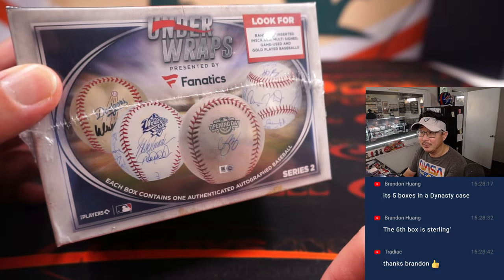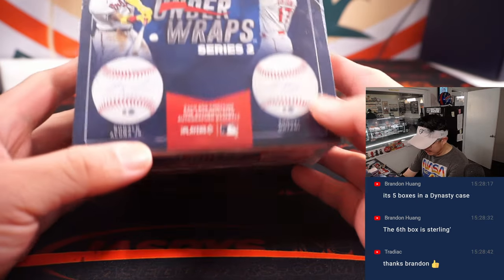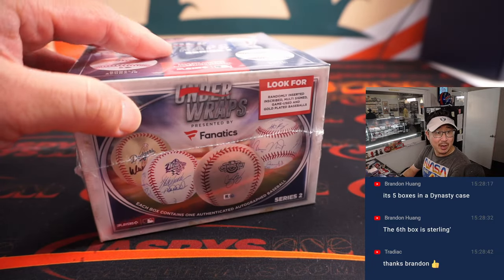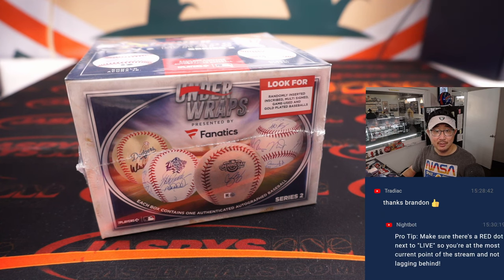Like, there'll be like a Dodger stamp, right? That'll obviously go to that team. So there's a chance at some really great baseballs too. I think we still have that three box — we've got a three box random player break of this on the website right now. One spot gets you nine players. So if you want to go after that, feel free to.